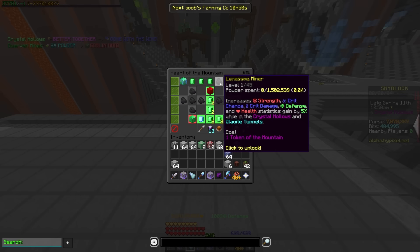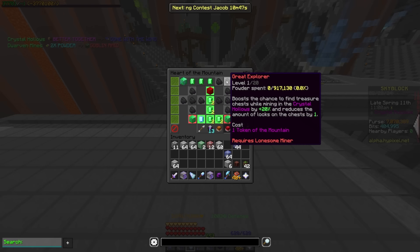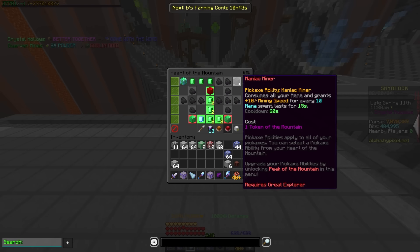Lonesome miner is acting exactly the same — it just got moved spots. Same thing for great explorer, but it's in the same spot. And then we have the perk maniac miner, which in-game looks exactly the same, but in the forum post they said you're going to get an increasing amount of fortune for every block that you break during the ability.